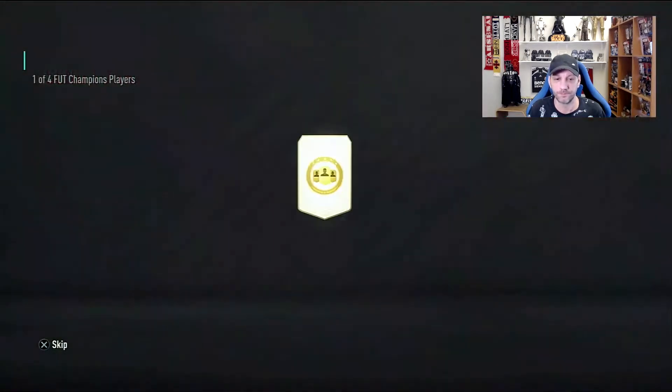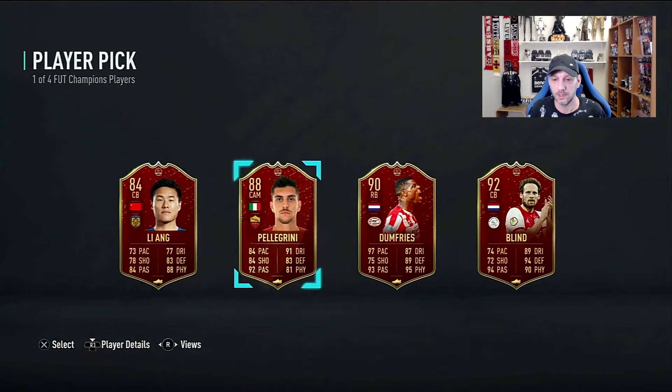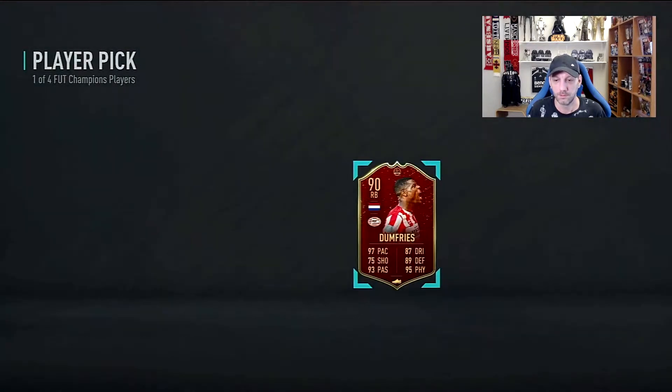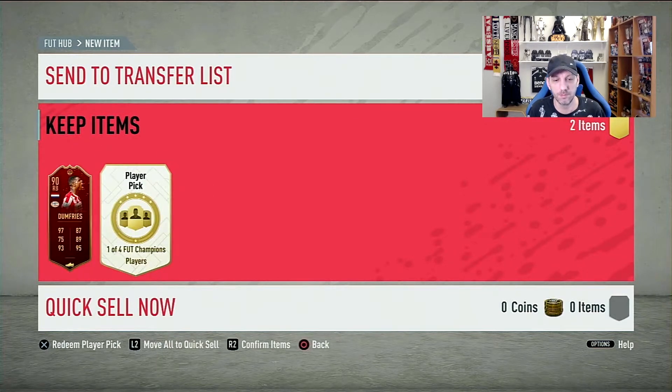Here we go with number one - this is our guaranteed player. We're going to go for Dumfries here over Danny Glint, no, not with that sprint speed. So we'll go with Dumfries for the first pick. Not good, not bad - that right back position I have Carvajal there and I don't think I'm changing any time soon, but Dumfries is always a good card, especially last year as well.